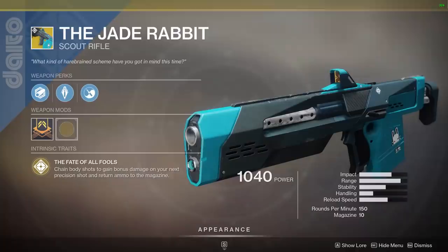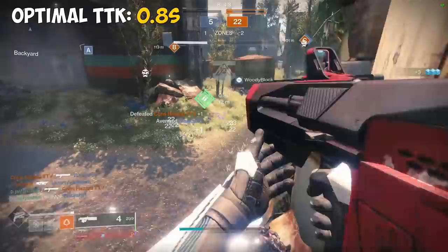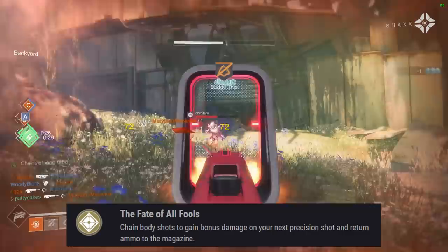Next up is the Jade Rabbit. Similar to the Mida Multi-Tool, Jade Rabbit struggles by nature of being a scout rifle in a sandbox that just doesn't favor this weapon type. Jade Rabbit has an optimal TTK of just 0.8 seconds, the same as a 150 RPM hand cannon like the Dire Promise, but it has a very punishing body shot TTK of 2.0 seconds, so you really need to land your headshots. The exotic perk Fate of All Fools is currently bugged. I'm going to rank Jade Rabbit in the C tier.